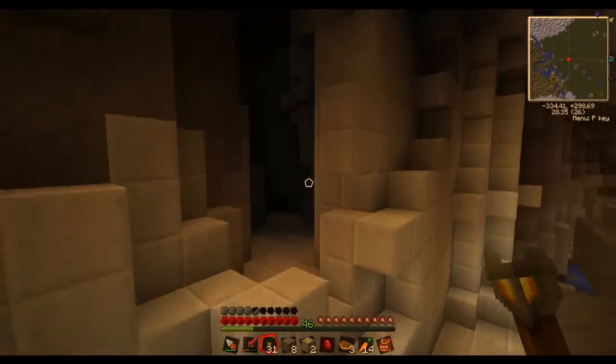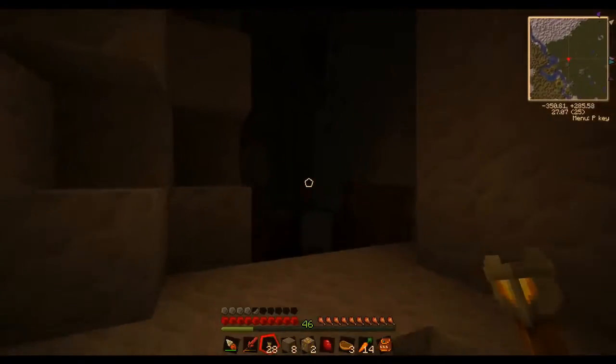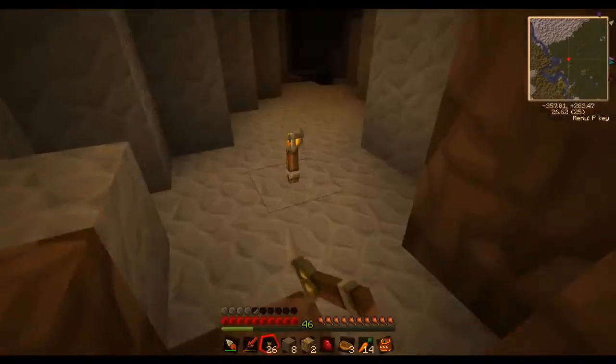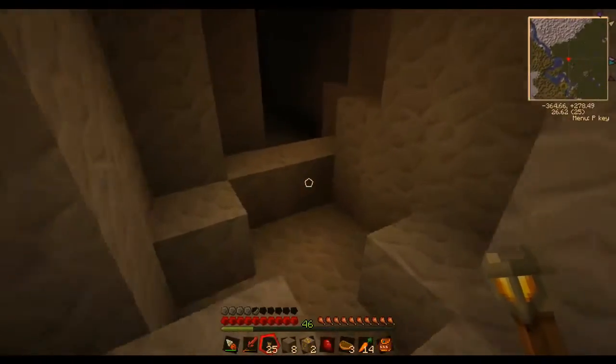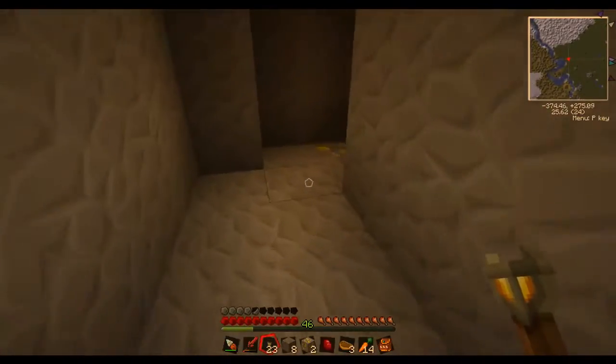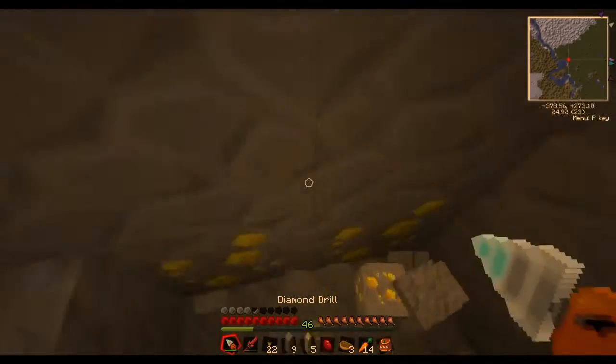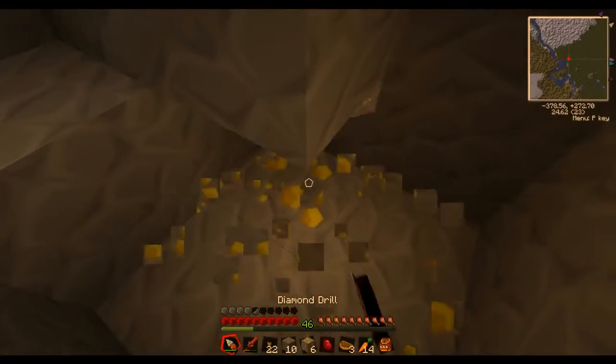Double ravine - or branching ravine. I suppose that's kind of a blessing and a curse because I can do something with this eventually, possibly, maybe. Oh hey, there's some gold right there! Hello gold. And no, I haven't forgotten about the other gold in that little crevice over there.